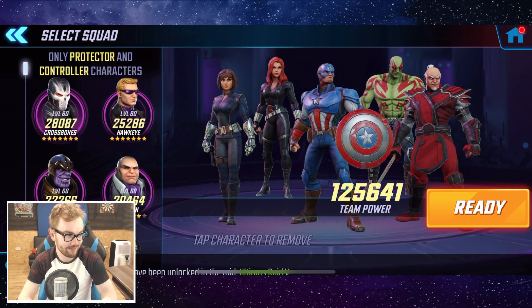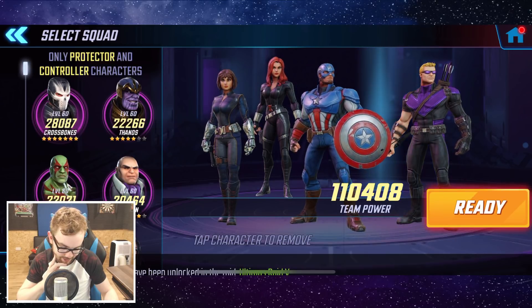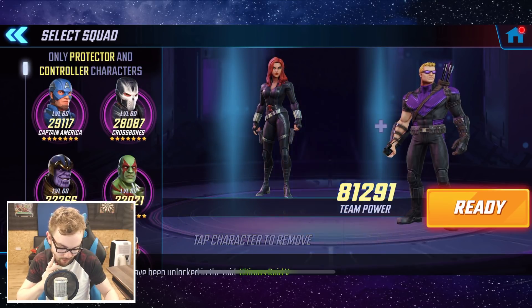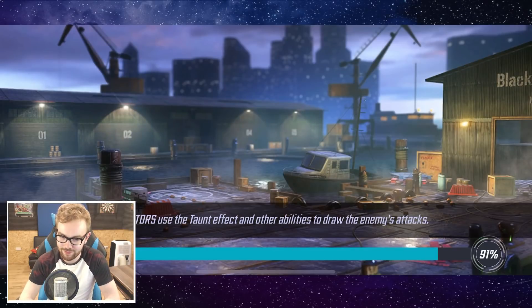However, some of those powerful characters — we should have a fairly solid team to get this one done. I think we're also going to bring in Hawkeye, maybe Crossbones instead of Drax. This is pretty much looking like my arena team at the moment. Do we have to worry too much about positioning? Maybe a little bit — maybe let's put Quake in the middle, put Crossbones at the back, and let's also go for Captain America there, but we'll figure this one out.